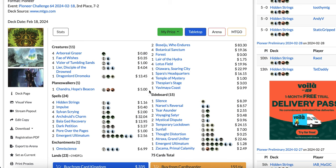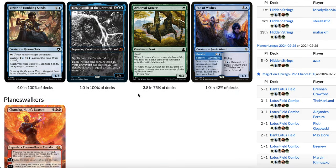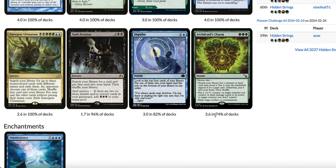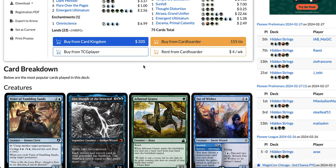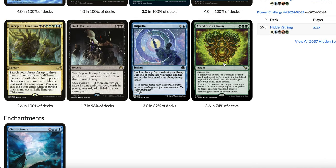If you're looking for a sideboard guide on Pioneer Lotus Field combo, check out my Patreon — it'll be released in the next week as I play the deck more. The Arch Druid's Charm is just really good in this deck. Lists are now cutting Impulse, one Dark Petition, Strict Proctor, Discontinuity, and Tail's End to make room. They're also cutting one Thespian's Stage and one land in the base to play Spara's Headquarters and also Hedge Maze, a new addition from the Ravnica set.